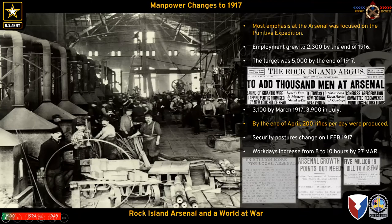Regarding manpower changes up to 1917: the big emphasis at the arsenal through January of 1917 is focused on the Punitive Expedition. Then in February a War Department message comes down essentially saying all the orders we have in for you that we wanted by end of year — we now want them done by January 14th, two weeks ago. That's enough for the arsenal commander to say we need more manpower, bumping employment to around 2,300 by end of 1916.